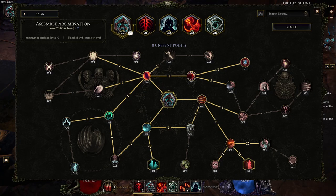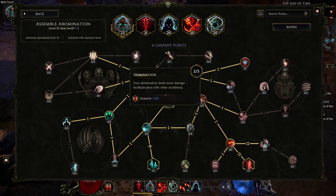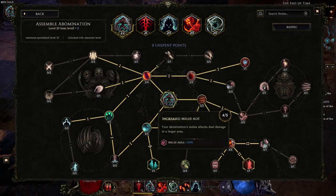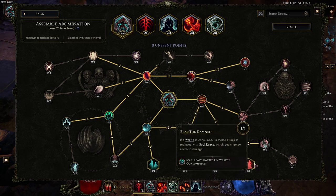Now let's get into the skills. We have Abomination here. Two points travel into domination to deal more damage, four points into increased melee AoE for a lot more melee area - this basically doubles your area. And we grab one node into Reef of the Dam, which is what allows us to get the Sol Reve. We used to not grab this because we used to not summon a Wraith to do it - we used to go for stomp - but this actually turns out to be way better.